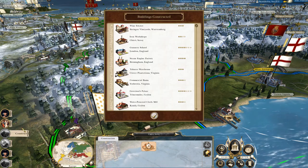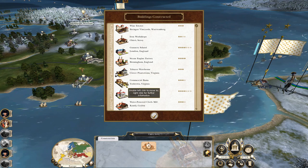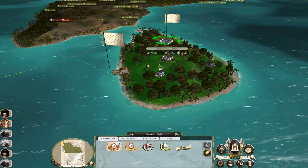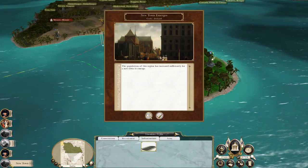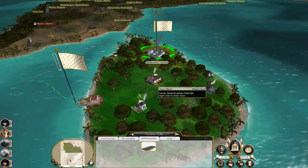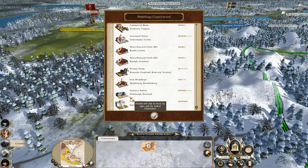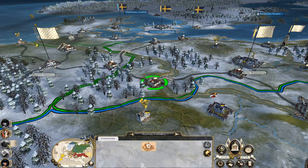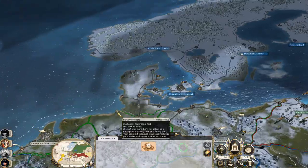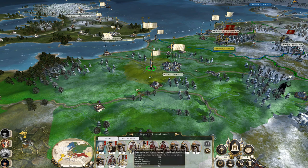Let's upgrade my infrastructure. I don't need a gunnery school in London, not yet. Just keep upgrading my economic buildings to a point, because I do want to buy some troops — so I don't want to spend all my money. While it's better for me in the long run, I do want another army. So you've got a bunch of artillery, elite infantry, good cavalry, a lot of good cavalry.